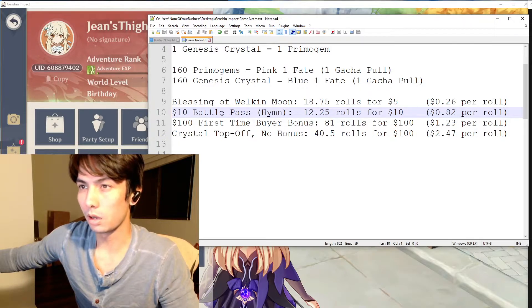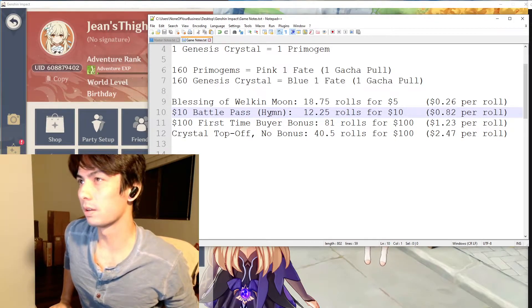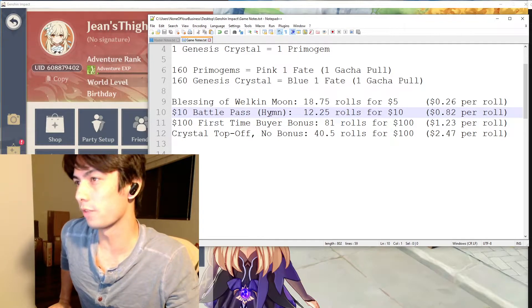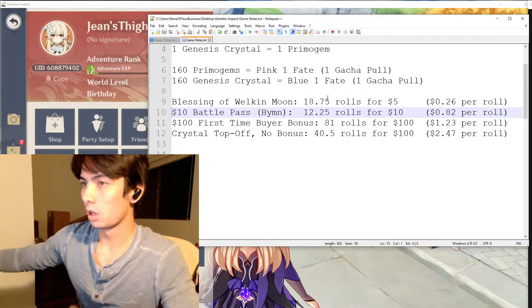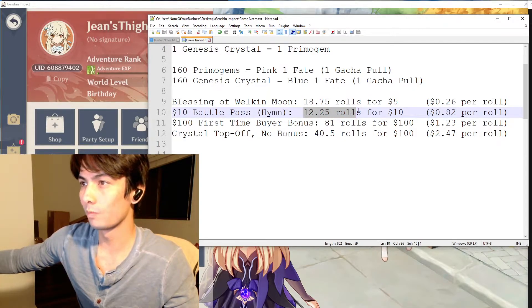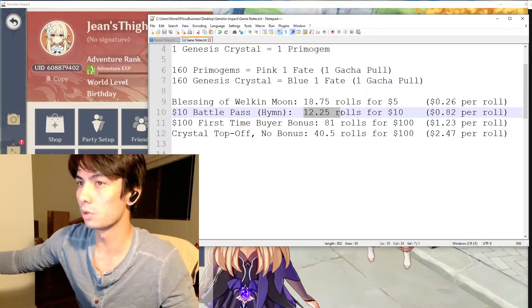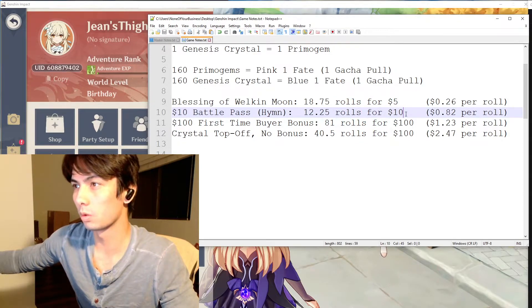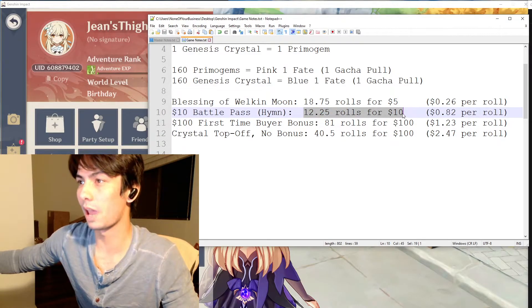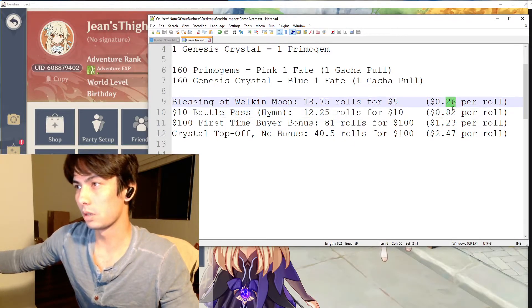The next option is the $10 Battle Pass. That one has 4 fates, which are locked at different level increments — I think around levels 5, 10, 15, 20. If you complete the battle pass, you get about 800 Primogems. Combining the fates with the Primogems, that equates to 12.25 rolls for $10. You only get all of this if you complete your battle pass all the way to level 50, so if you forget to log in or aren't grinding, you might miss out. At best, it will cost you 82 cents per roll, which is significantly higher than the Welkin Moon option, but at least it's not the worst.